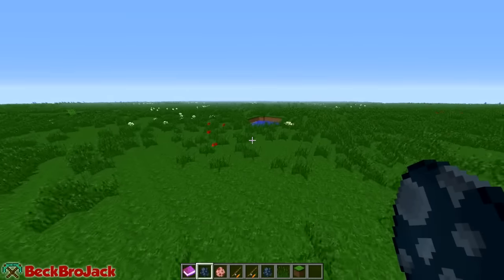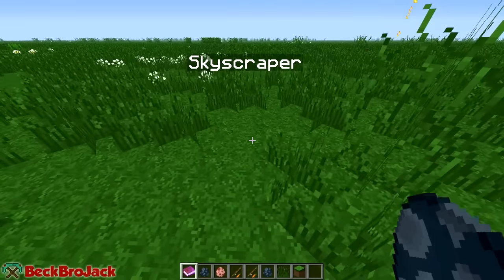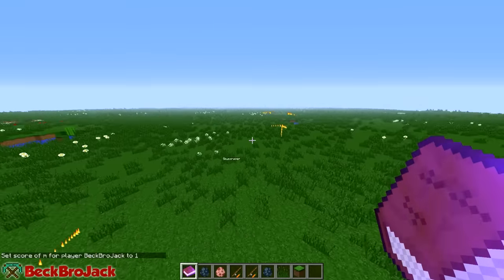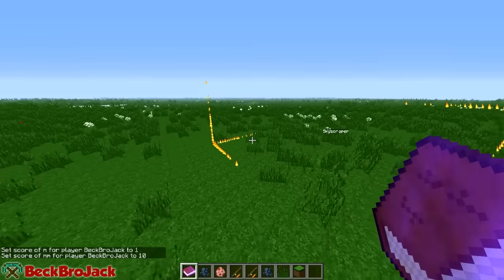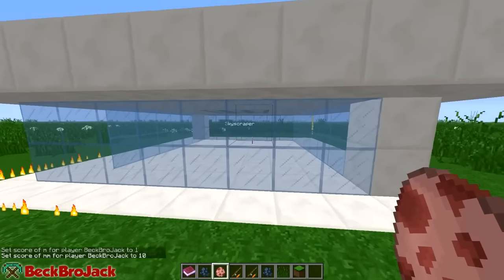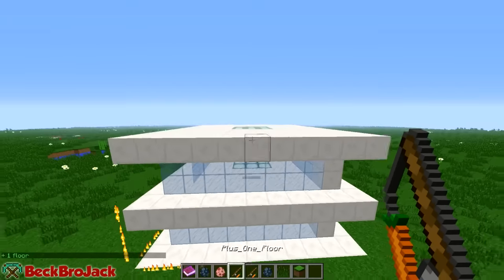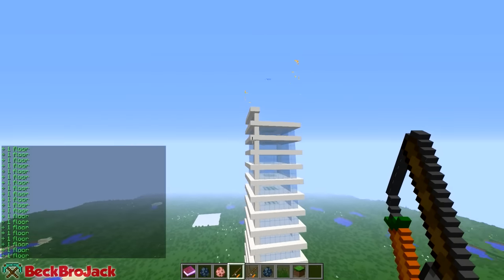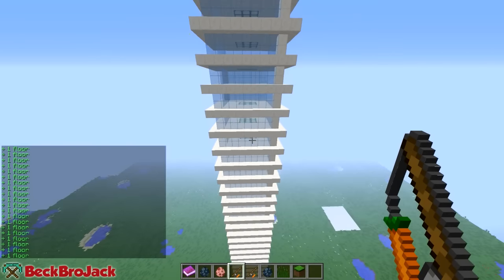Let's test this out one more time so you guys understand the concept. Right click the build skyscraper, go into the skyscraper settings. Let's make a little tiny one — three blocks height and five blocks wide. We're going to have a nice little skyscraper right here. Hit load preset and we just have a nice little house. We're not going to edit this one, we're just going to keep hitting plus one floor and make it really tall — this giant structure just going up and up. Oh my gosh, it's just crazy big.